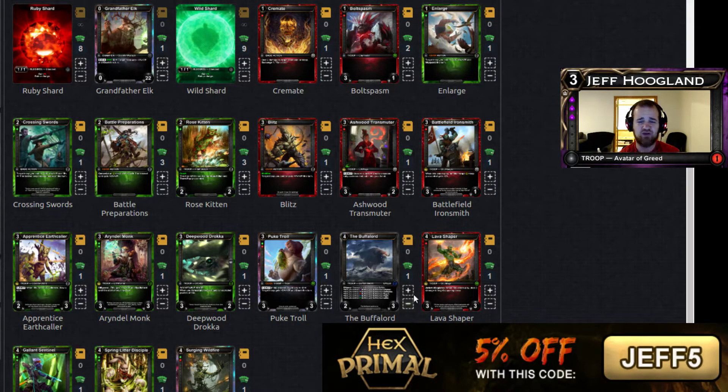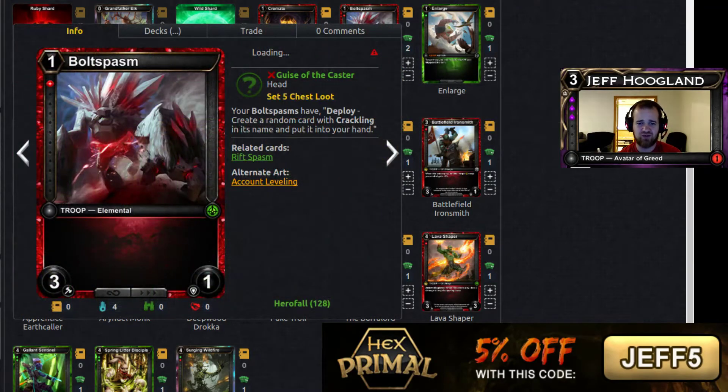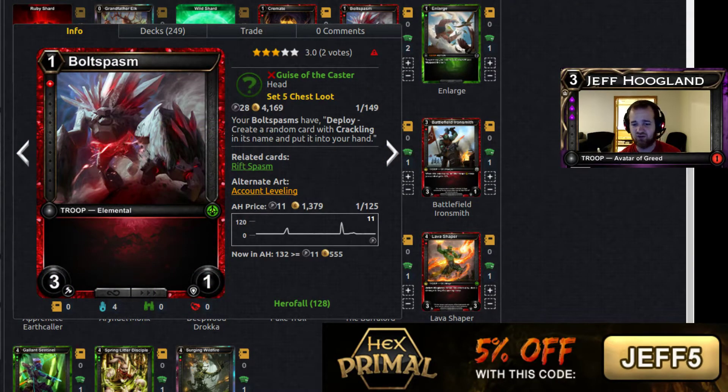We had one game — I think it was the first game actually — where we had the Bolt Spasm on 1 into a bunch of Rose Kittens, and we just ran away with it very quickly.